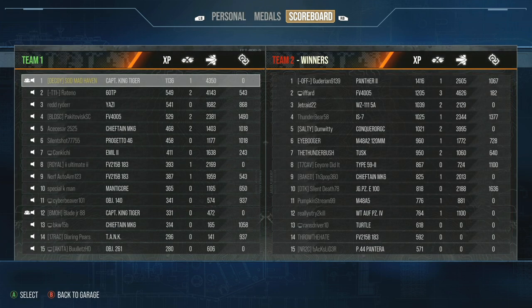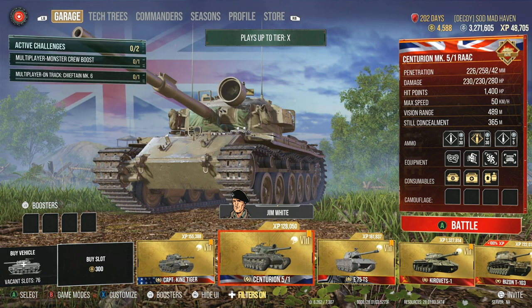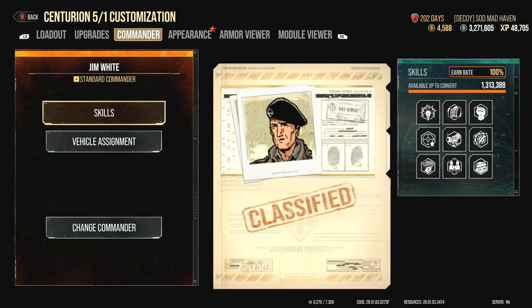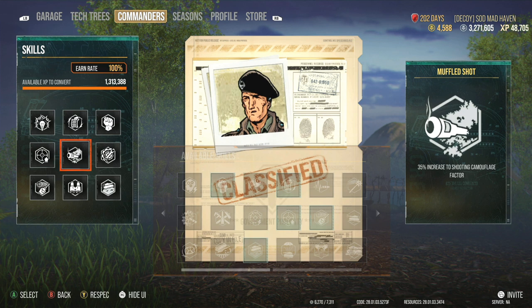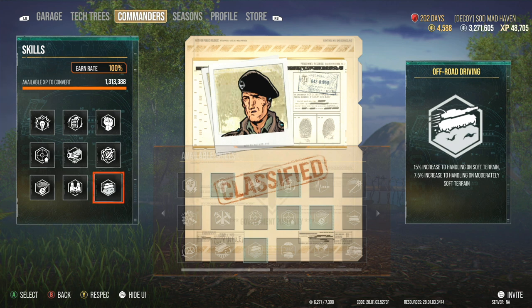Up next, we have the Centurion 5/1 RAAC — we'll go over what I'm using on that tank real quick. We're using Optics, a Gun Rammer, and Ventilation. The commander in this tank is one of my all-purpose crews for the British. We have Sixth Sense, Rapid Loading, Born Leader, Steady Aim, Muffled Shot, Track Mechanic, Snapshot, Situational Awareness, and Off-Road Driving. Off-Road Driving — as I said — really nice to have.